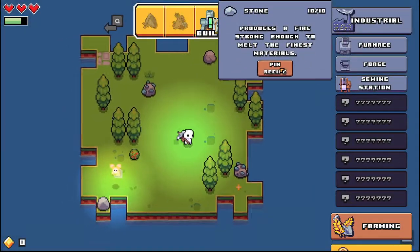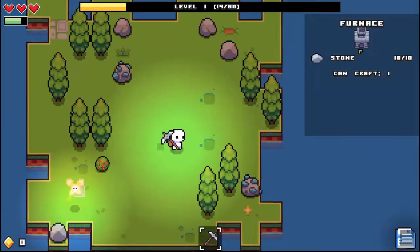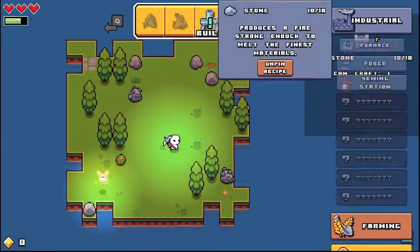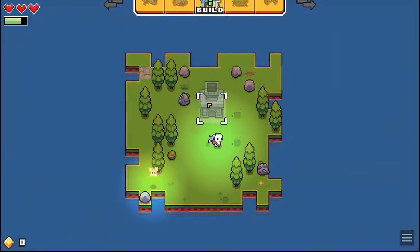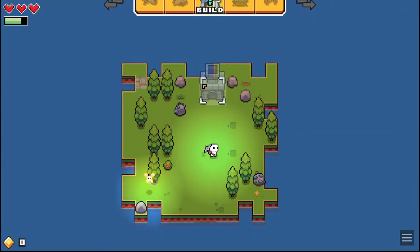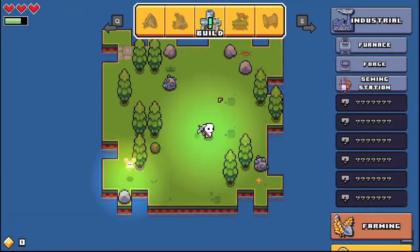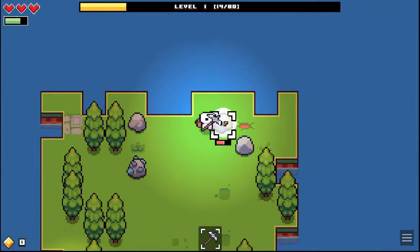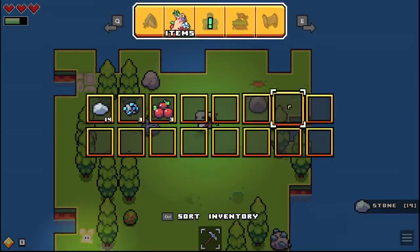We can pin a recipe — okay, what did that do? Oh I see, I understand now. We didn't need to do that, we can just build this. Where are we gonna put it? You know, because I like things to look nice, let's get rid of this rock — we're probably going to need stone anyway.